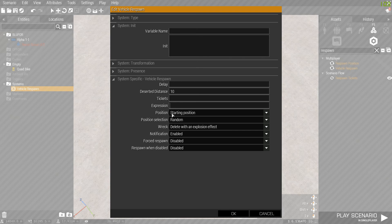Expression is a line of code — you can make it trigger on a condition, or put any code in here if you know about coding and scripts. I'll leave that up to you.